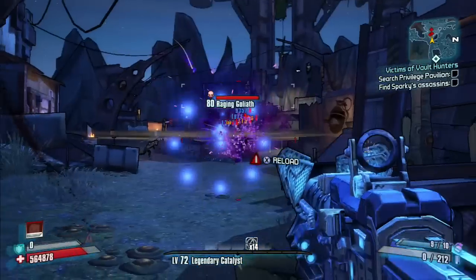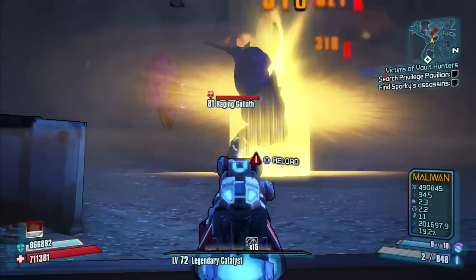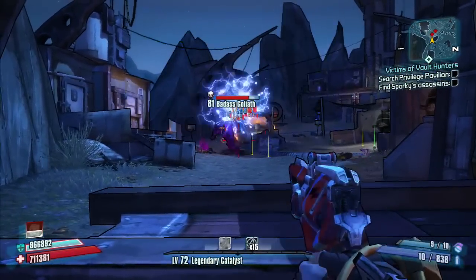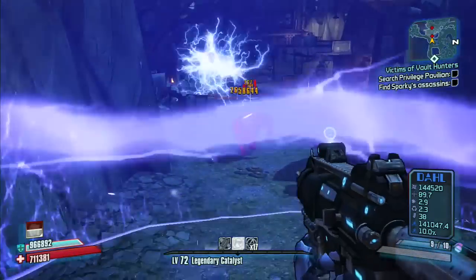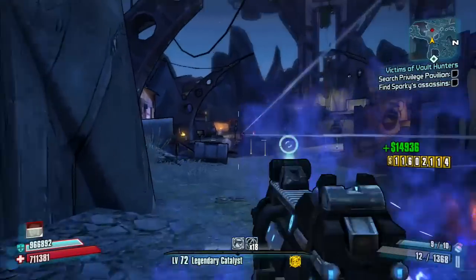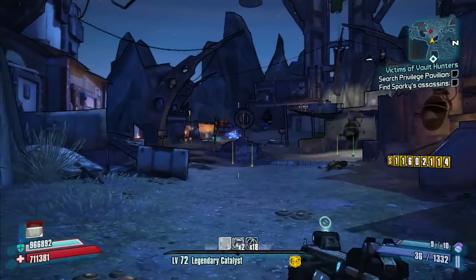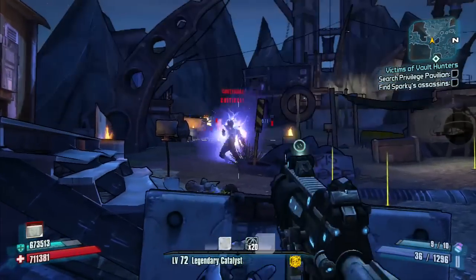As you can see, this build relies so heavily on electric damage that if you run into an enemy that resists electricity — like one of those shock nomads — it will kind of throw you through a loop. But you should still be able to take it out. With the Bee shield and the Sandhawk, you can pretty much drop anything. That alone you could basically only use and be fine, but that's why you also use the Thunderball Fist and the Omen and all that good stuff.